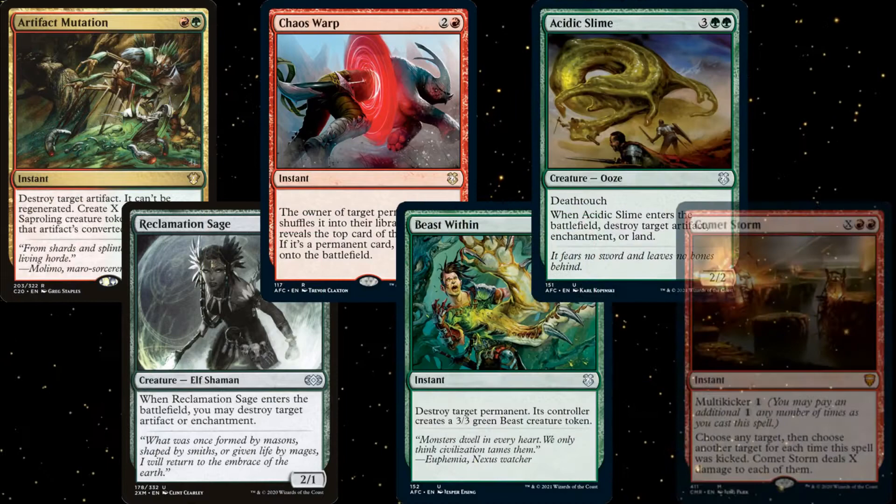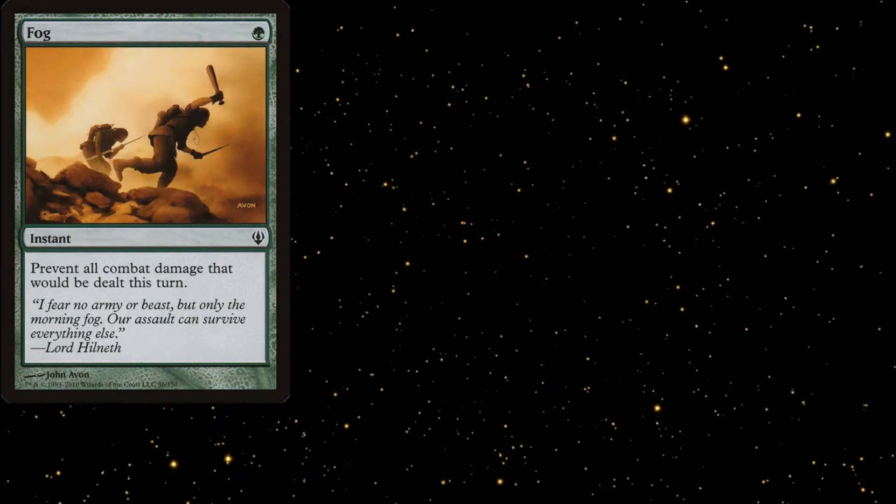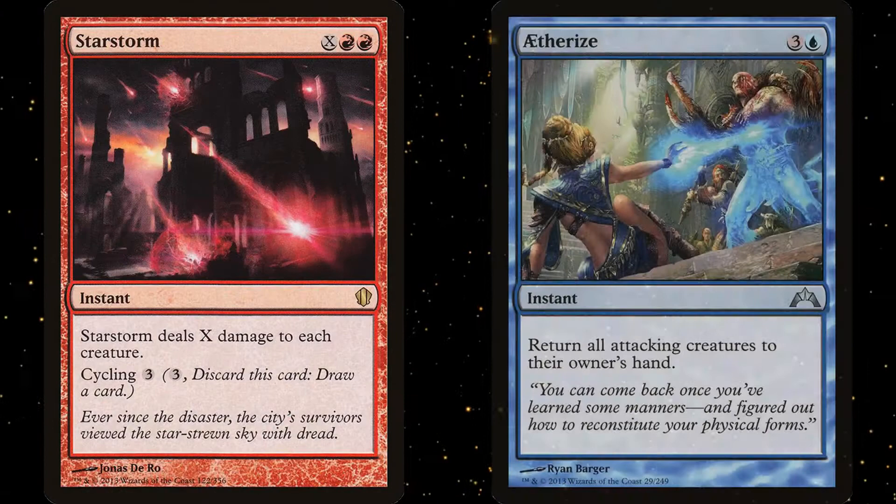For spot removal, we have Artifact Mutation, Reclamation Sage, Chaos Warp, Beast Within, Acidic Slime, and Comet Storm. Comet Storm also doubles as a board wipe with enough mana, but mostly we would be using it to get rid of pesky creatures or planeswalkers. Rounding out the interaction package, Fog is just good old-fashioned fun, Wrong Turn can be hilarious and devastating to some decks, and Tidal Barracuda is a very underrated stax piece that ensures people leave us alone on our turn.